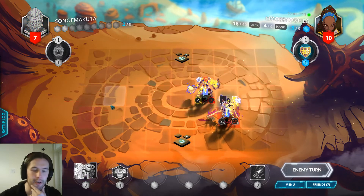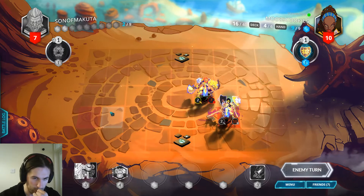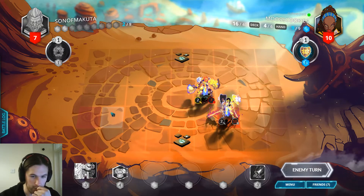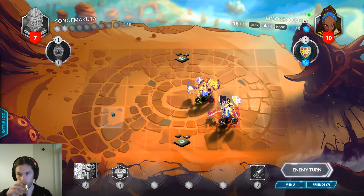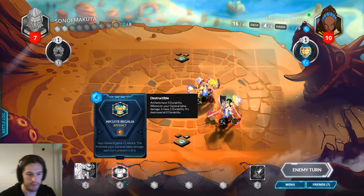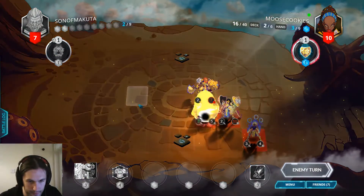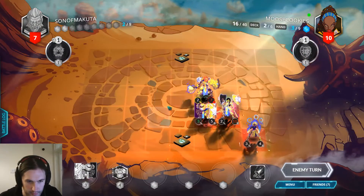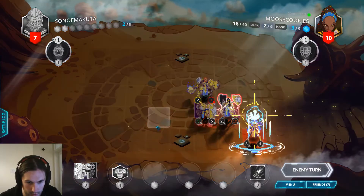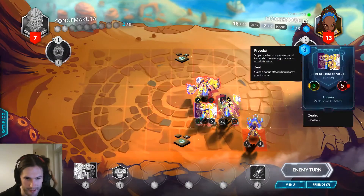At least our life totals aren't that far apart and those are probably the only two she's running. We have to Martyrdom this which is super awkward — Martyrdom and Arclight and attack. What else can I do? I can try and find Zir.